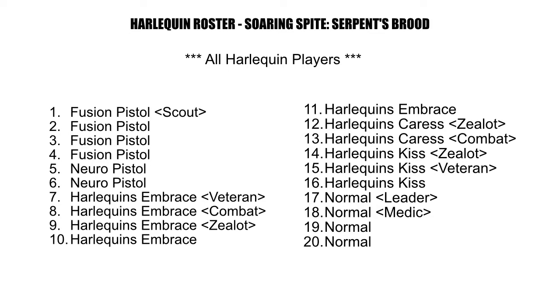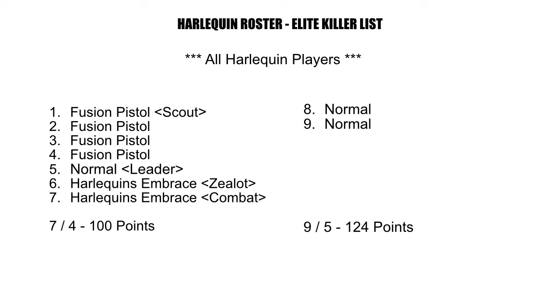Now I'm going onto the Battleforged Kill Team List Build 1 — I'm going to call this my Elite Killer List. The first four positions are taken up by Fusion Pistols, costing 60 points with one Scout. The next position is a Leader armed with normal weapons at 12 points. The last two positions are Harlequin's Embraces at 28 points, with a Zealot and Combat Specialist. This gives a total model count of 7, a break point of 4, and costs 100 points. To take it to 125 points, add two extra normal players for 24 points, bringing it to 124 points with a model count of 9 and a break of 5.